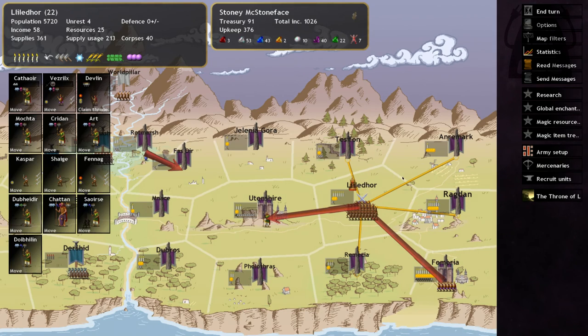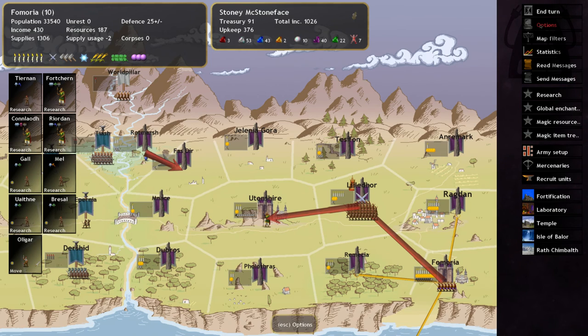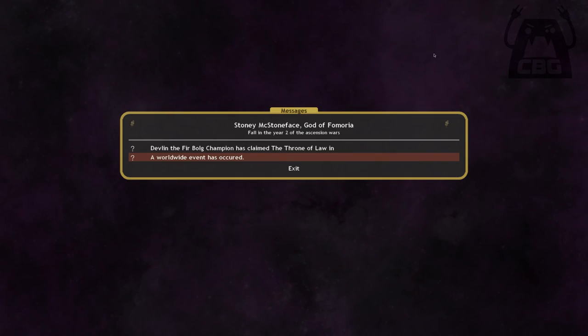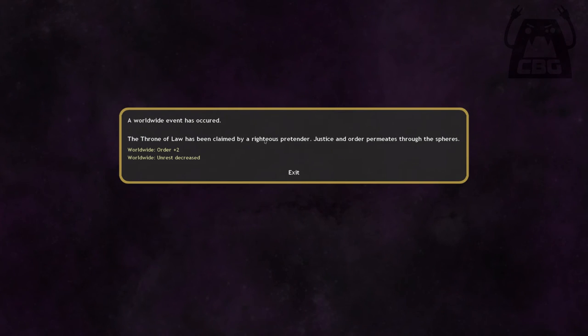They're going to have to engage this army. The better investment is to move the Fomorian kings into play and recruit more druids, rather than dump gold into province defense they can't win. Two more turns until the storm spell is researched — if the enemy doesn't attack before then, things are going to be very sweet. The Throne of Law has been claimed — worldwide order plus two, worldwide unrest decrease. Less exciting since it helps Ulm too, but welcome.